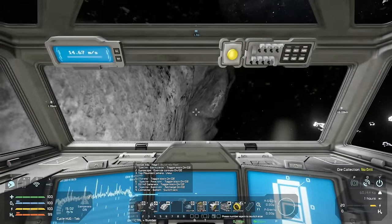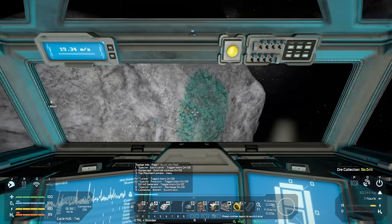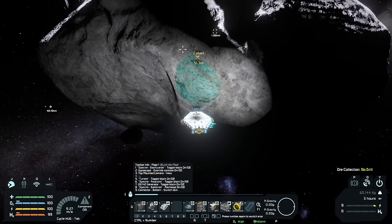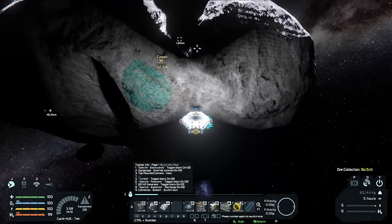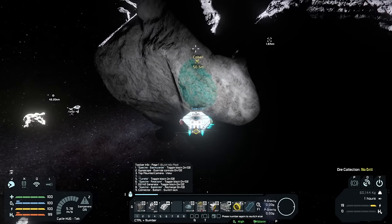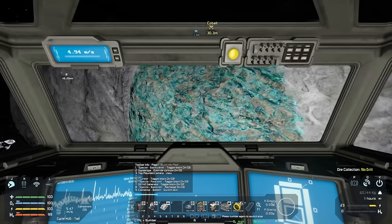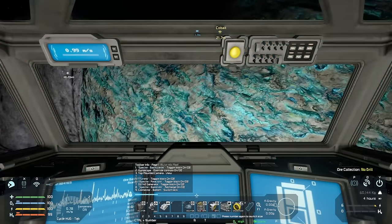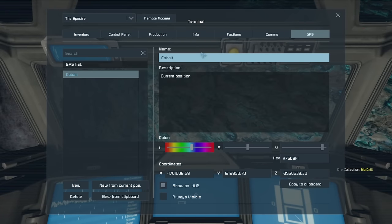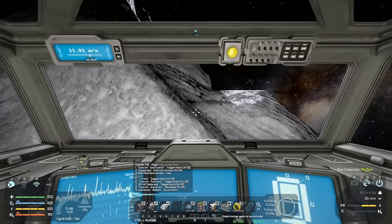Let's keep searching. There's some ore — definitely — as soon as I say that, around the corner there is some cobalt! The spectrometer was right, there is cobalt here. This is just a starter ship with only ions — it's not that agile — but we'll tuck in here and GPS some cobalt. I don't need it yet, I don't even have a refinery or assembler yet.